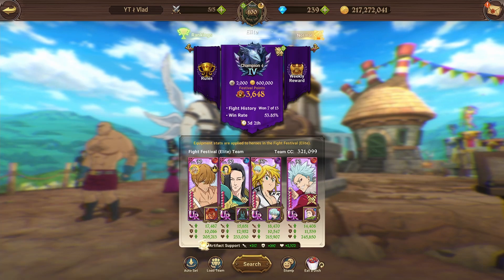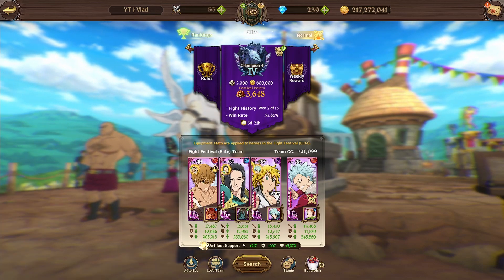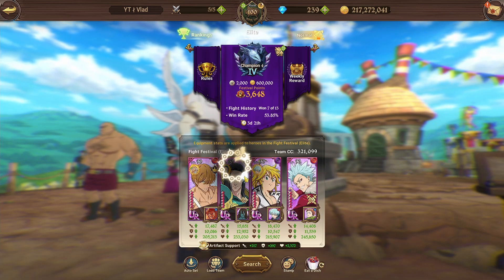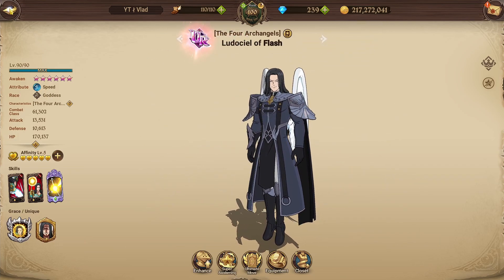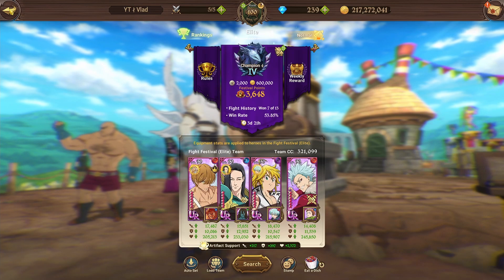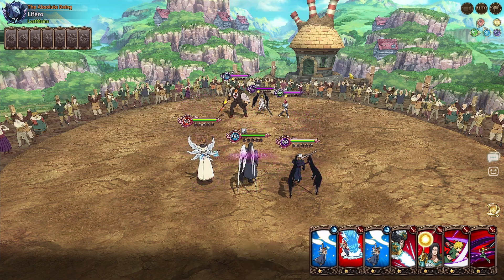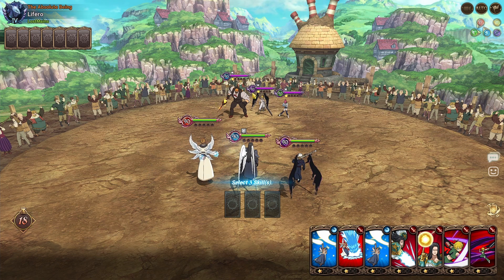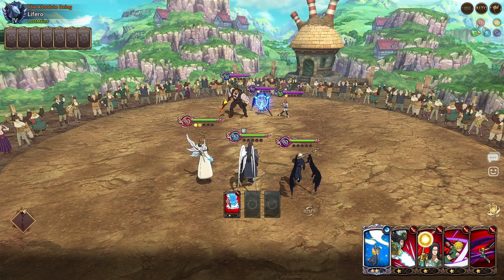I end up spending so much time reading through all of this stuff. This is the team we're using today — pretty much one of my favorite teams in the game. Ludosil is so much fun. Unfortunately I don't have the holy relic for Ludosil; I'll end up making that next week because I'll finally have enough materials. Let's jump right into it — first opponent here, and I think this may end up being my new favorite Time Meal skin.